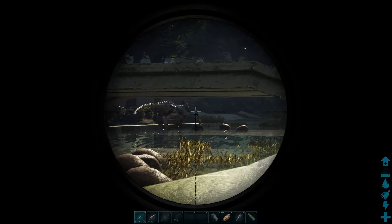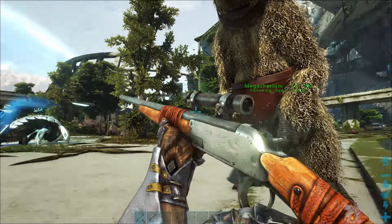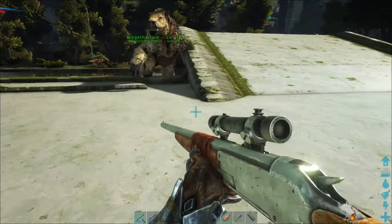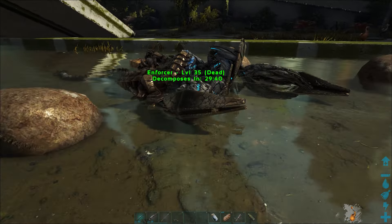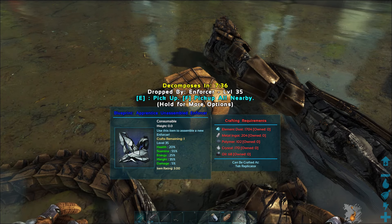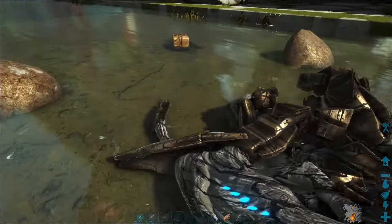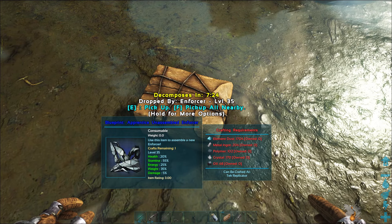There we go — we've got an enforcer. Let's see what level we've got. Level 35 — I reckon I can take this out in one shot. Yes we can! My megatherium got a bit stuck under that bridge, but we've killed the enforcer. When they die they instantly drop the blueprint. This one is an apprentice one, which is good.